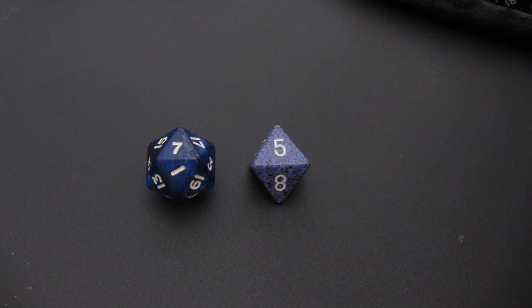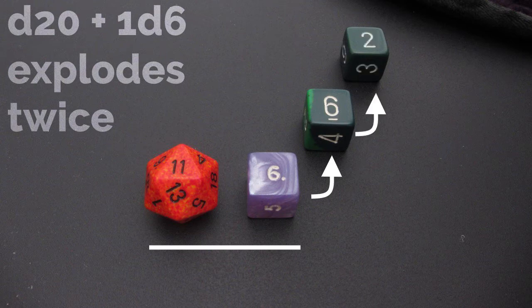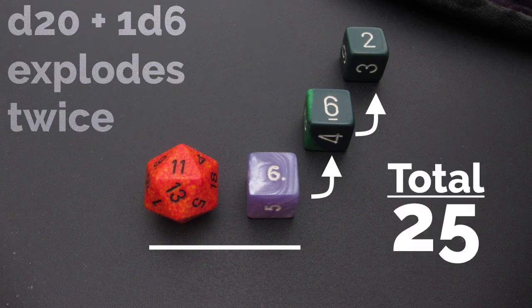Now here's where the fun begins. All dice in Open Legend can explode. That means that rolling the maximum value for any die, including the d20, allows you to re-roll that die and add the new number onto the original. This can continue to happen — even your re-rolls can explode, leading to chain reactions and very, very awesome moments.